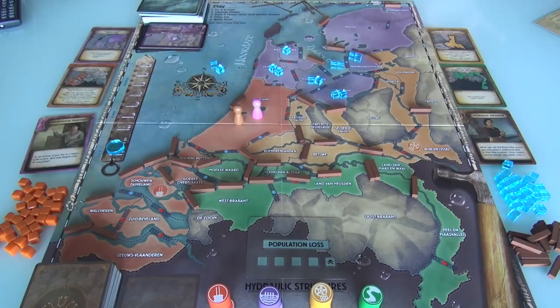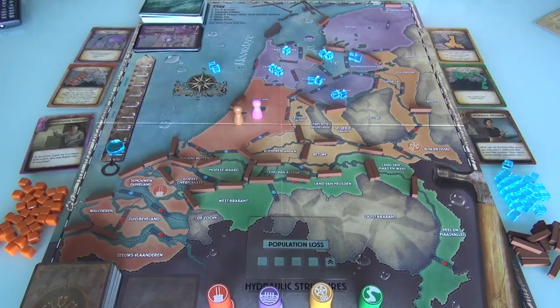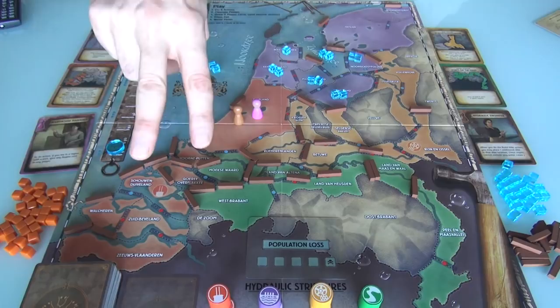Everything was so great a moment ago, but now dikes have started failing. The last thing we do before getting going is a temporary water flows action — this is normally what happens at the end of every player's turn. We check to see how water flows. I have to look everywhere on the board where there are three water cubes — every connected space not blocked off gets two. Right now there's no place where there are triple cubes, so I can skip that. Now I look for doubles.